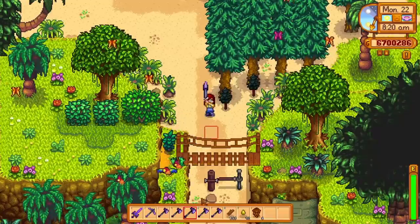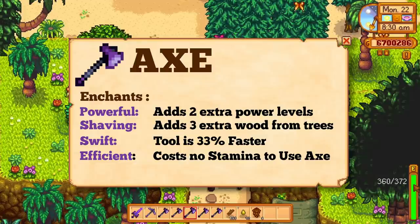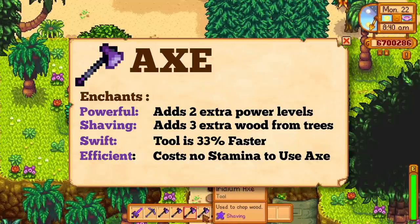Let's get started with the axe. There are currently 4 different options to upgrade your axe. The efficient enchant will make your axe cost no energy. This upgrade is kind of cool, but this late into the game, I don't really think it's needed.